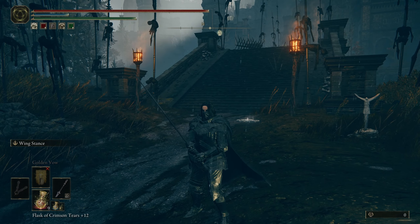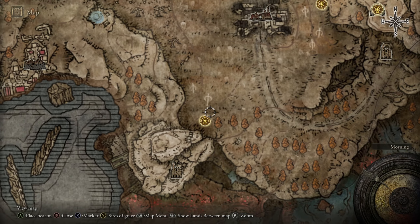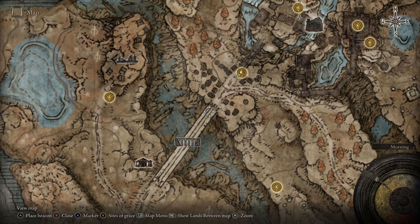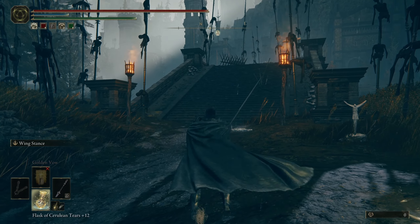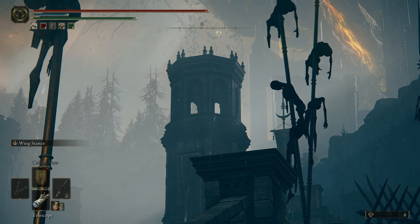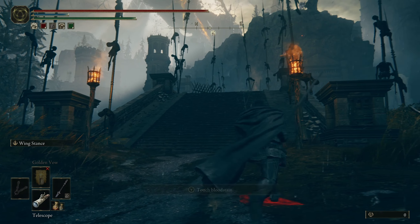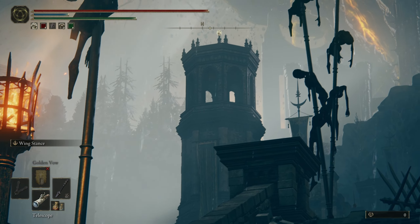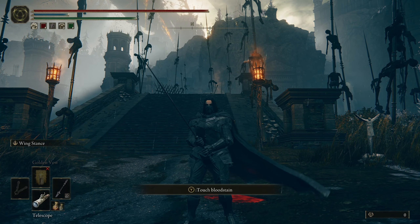First things first, to get the weapon. You start at the DLC here in this massive field, then you go down here and you've got the bridge. All you need to do is go across the bridge just to the castle front where I am right now, and the weapon is actually up in that tower right there. I'm not going to go in there and show you — no spoilers — but just make your way up there, it's pretty easy to get to the tower.